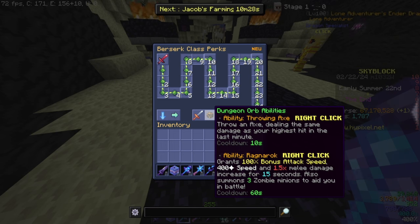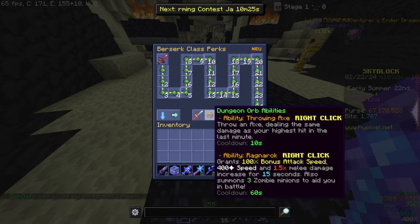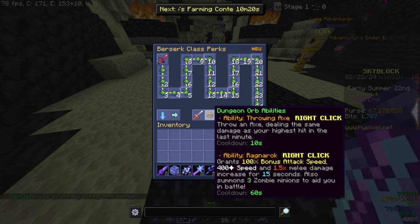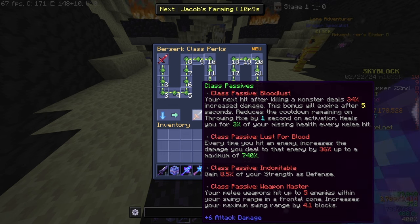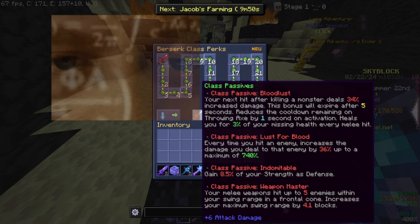The abilities are: throwing axe, which deals the same damage as your last highest hit within the last minute — the cooldown is 10 seconds, which is really good. It works with soul eater as well, so you can just get a death orb soul and stack it with that. Ragnarok gives 1.5x melee damage and summons 3 zombies, which are good for distracting mini bosses. Bloodloss increases your damage after killing a monster and expires after five seconds. You can also reduce the cooldown of your throwing axe with this, and it heals you for three percent of your missing health every melee hit, which is incredible for surviving. Another ability increases your damage every time you hit an enemy and it stacks, to a point where you're shredding bosses and mini bosses.